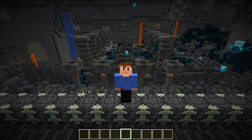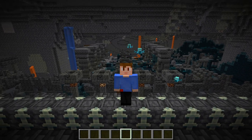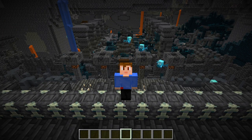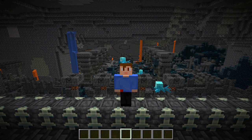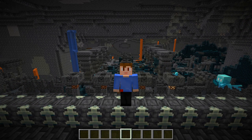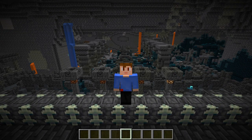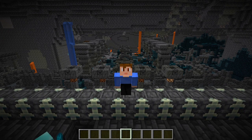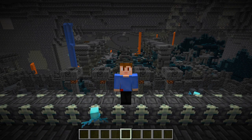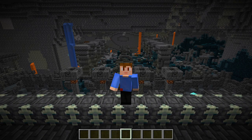And those are all the major features of this snapshot. Two last features I want to touch on: reinforced deepslate can no longer be moved by pistons, and the deep dark is more common now, generating in more places, though I'm not entirely sure yet how that works. But that's all I've got for now, so thank you all so much for watching. If you have any comments, questions, or concerns, please feel free to leave them in the comment section below. Thank you once again for watching, and goodbye!